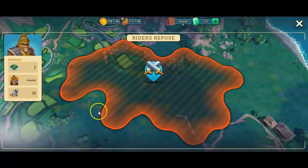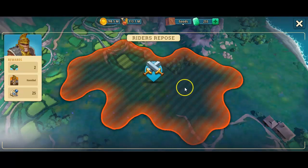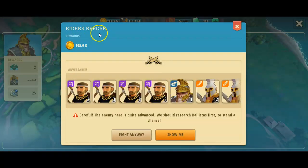Hello and welcome to Rise of Cultures. The goal is in sight — we want Hannibal as a commander here in early Rome. So we're using early Rome troops to take this territory in Rider's Repose.